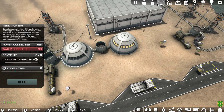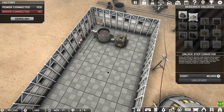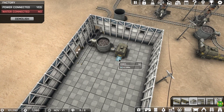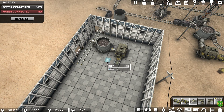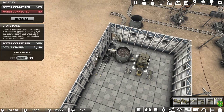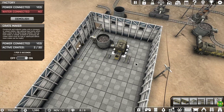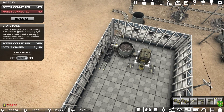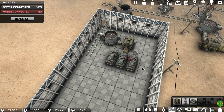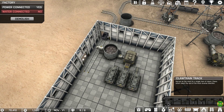That should be enough — let's go ahead and unlock the step conveyor. Step conveyors can only be used indoors and they step — as the name implies — one crate every second. Let me grab a refiner too. Oh, I also need transfer claws. The transfer claws can be used to transfer a crate from one belt to another.